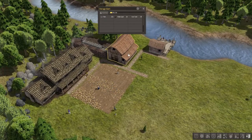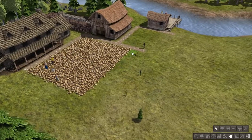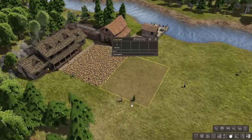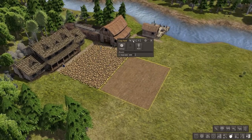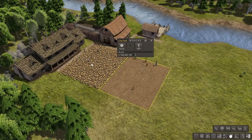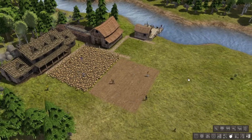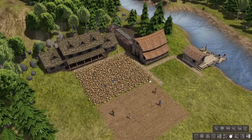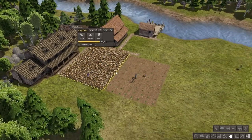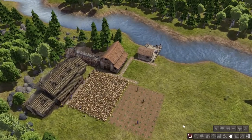How are we on food? Fish — we're doing fine, but we're not going to be doing fine for long. So I'm actually going to put down a second crop field and plant cabbage on this one. I want to see if we can get this one going before winter comes. When this one is about halfway I'm going to harvest it early, because I don't want to get screwed by winter — if you harvest it earlier you simply get less food out of it.